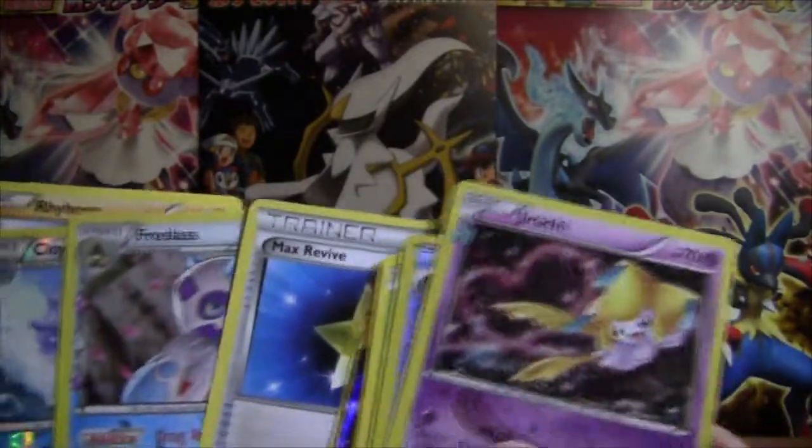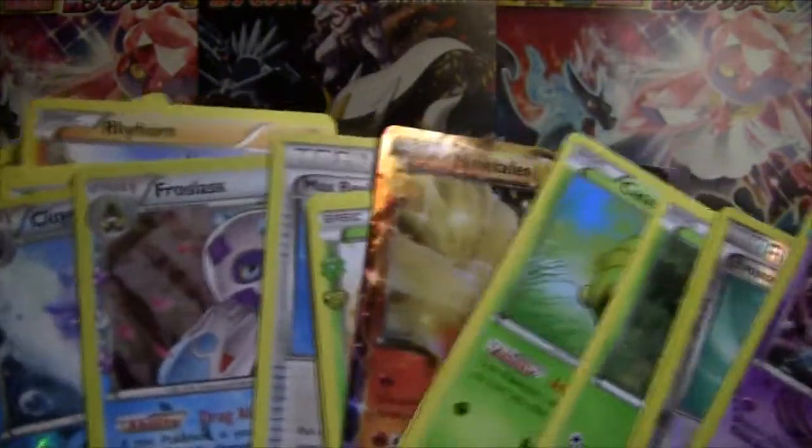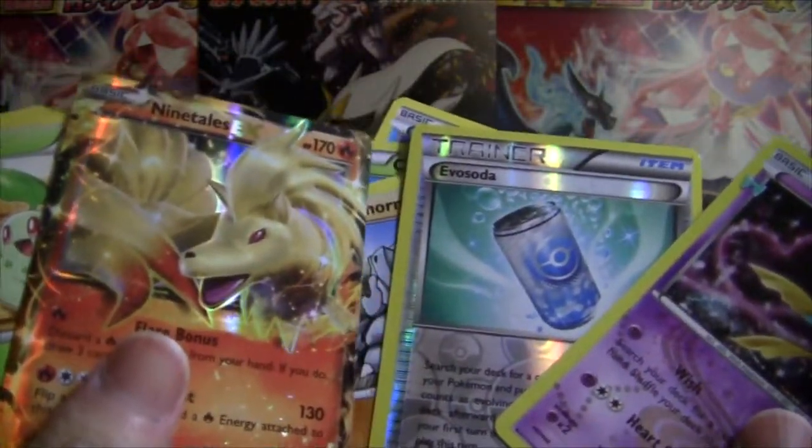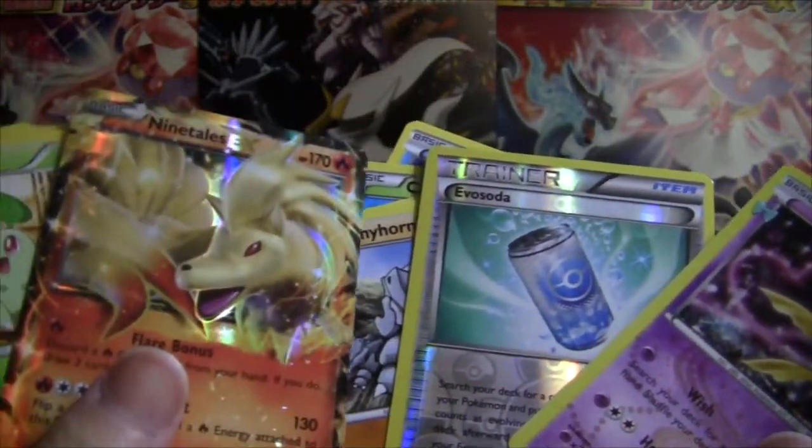So we got our Frostlass, Jirachi, Ninetales EX, and Raichu — that's a pretty awesome box too. Thanks so much for watching, guys, and stay tuned for more Pokemon stuff on my channel.